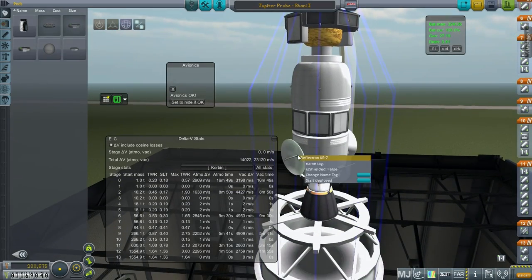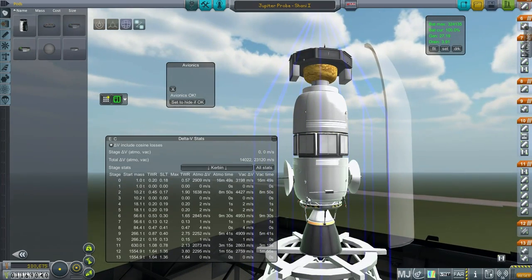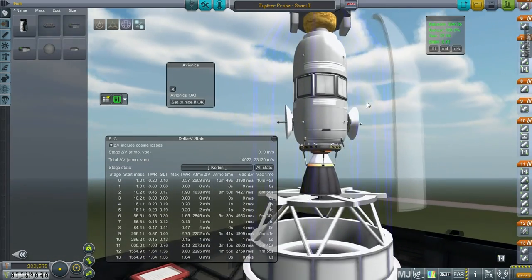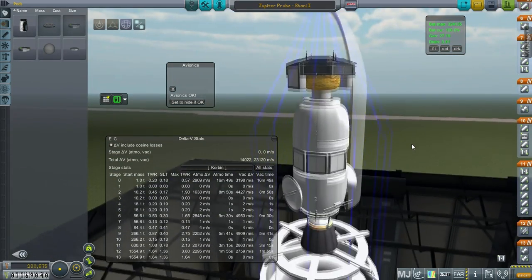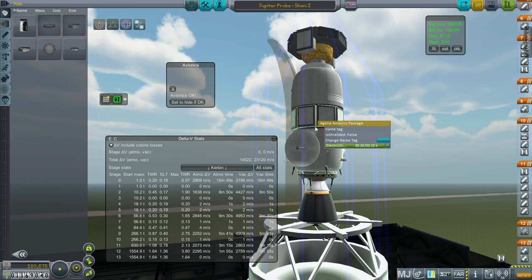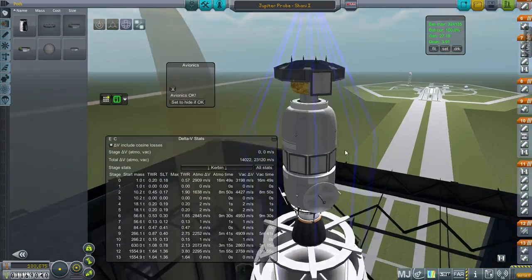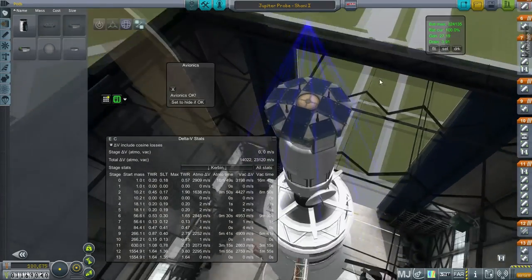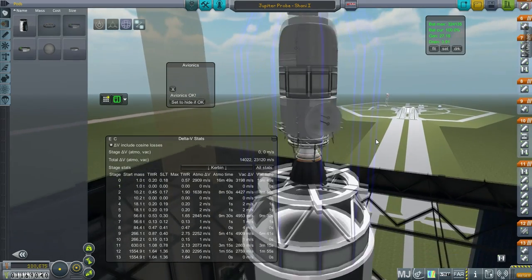These are the antennae to communicate back home. This has the Commutron 16s, which will communicate with this part of the probe. All of this has to get to the Jupiter system, and then this will go around to the moons — that's the intention. The probe core here is actually recessed, with the Agena Avionics Package, and solar panels over it. We are very serious about solar power this time, so these solar panels will be facing the sun with this part pointing first.